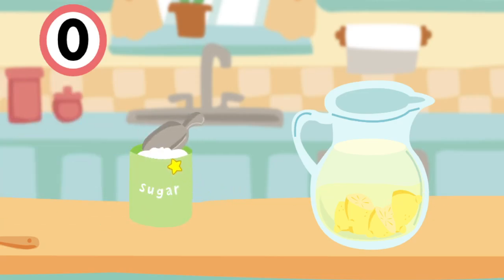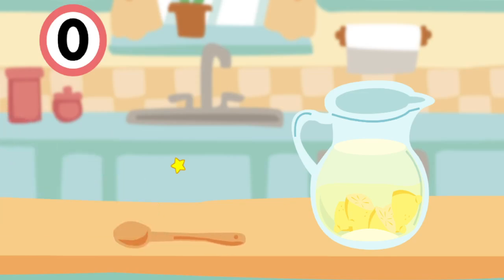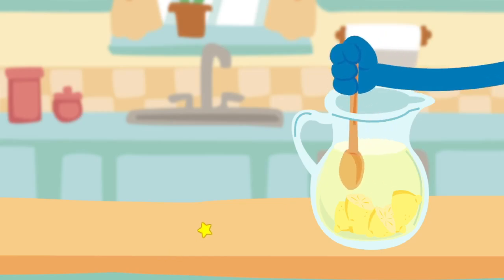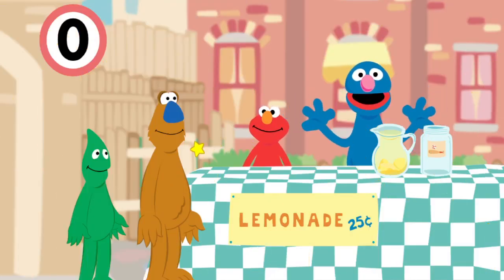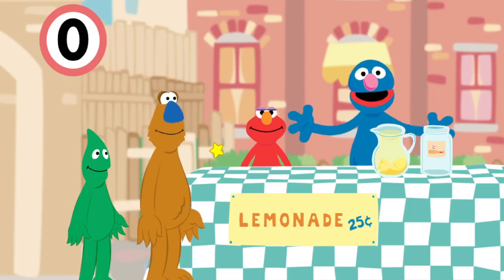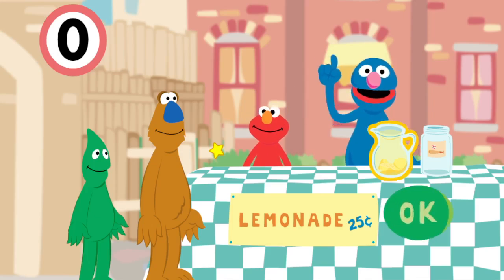The recipe says we need one scoop of sugar — one scoop of sugar, I got it, Grover! And I know the next part of the recipe. We need one spoon to stir it all together — click on the spoon. One stir, two stirs, three stirs. We have made a refreshing pitcher of lemonade. Now let us take it to the community market. Yes, the big nose is in line! I have to wonder if this Muppet actually appeared in any Sesame Street episodes — I just wonder if it's created just for this game. This is like the best Muppet character design ever.